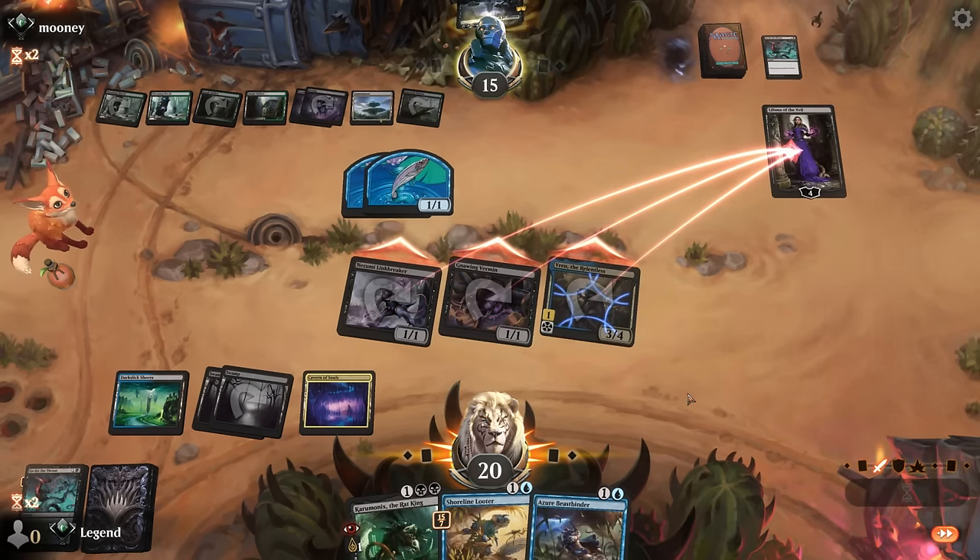Go for the Throat is a good answer — since we have Vren, we can exile it so it's not coming back. That was perfect. Play Caramonix to grow our rat some more, find a Looter, and I'm okay offering the trade for Preacher. Let's do this now to guarantee the extra token. These rats are not messing around — hopefully opponent does not have a board wipe. And our opponent explodes.